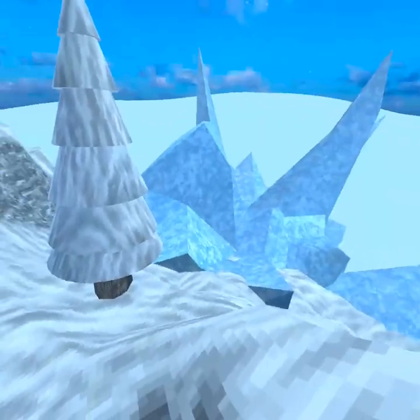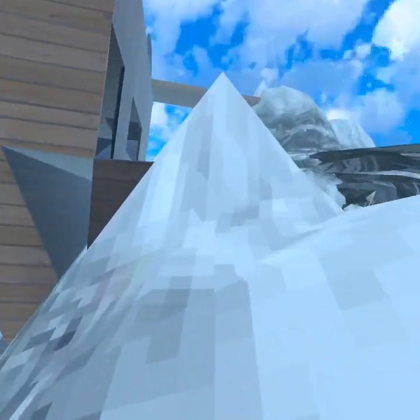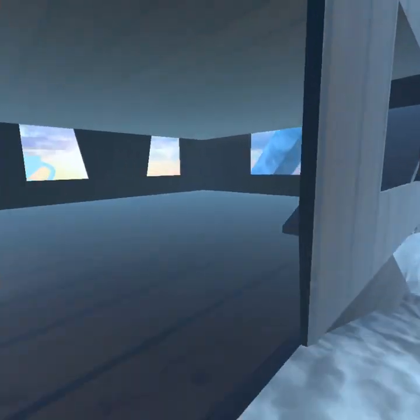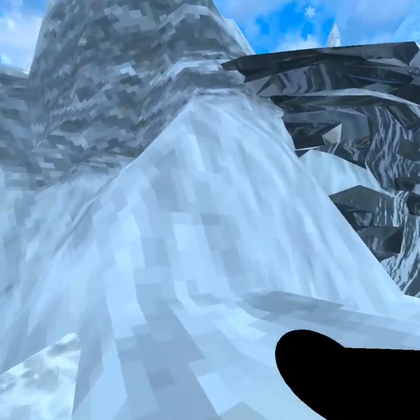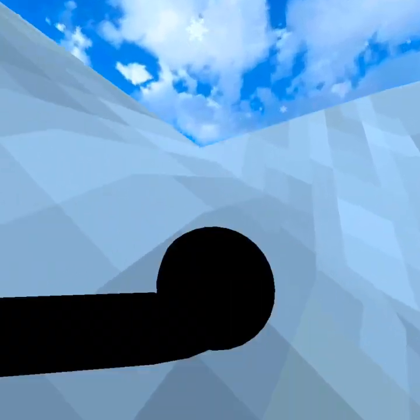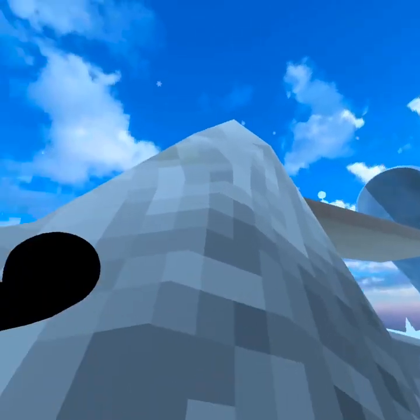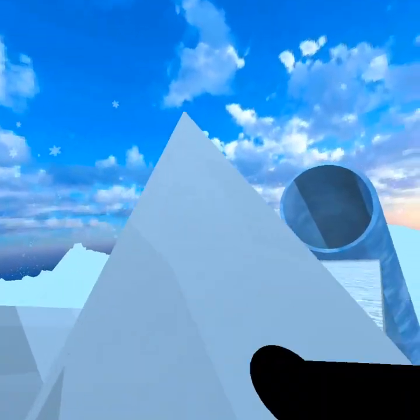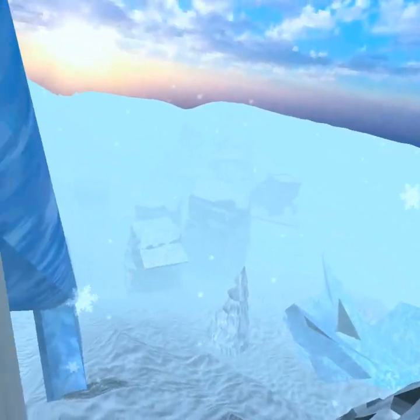Up here is a house again with nothing in it — still a pretty cool house. And there's also this like really big slide. Wow, this map is much bigger than I expected, so let's go down.